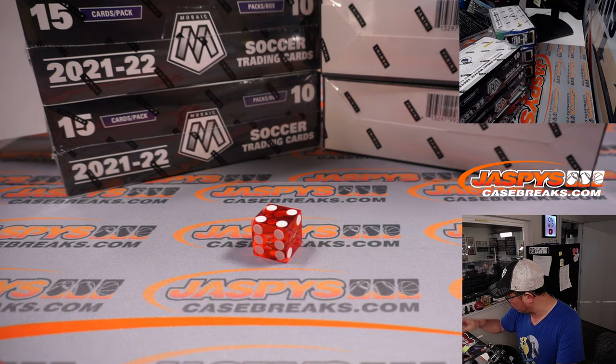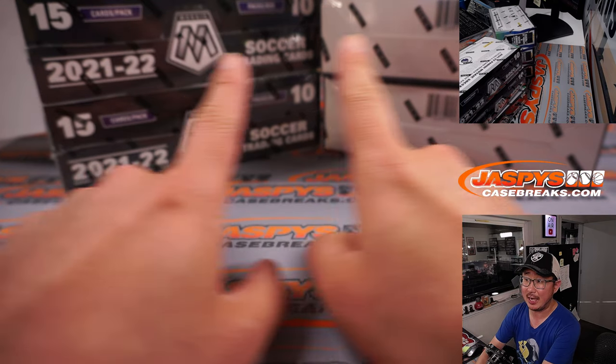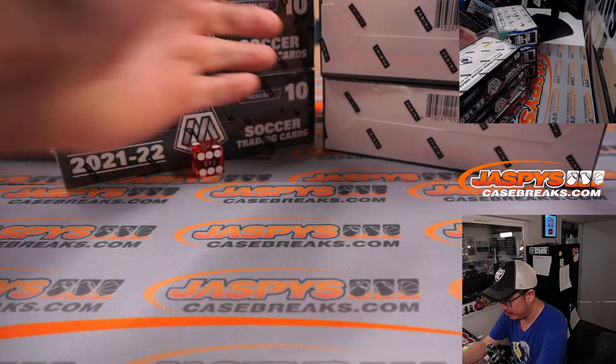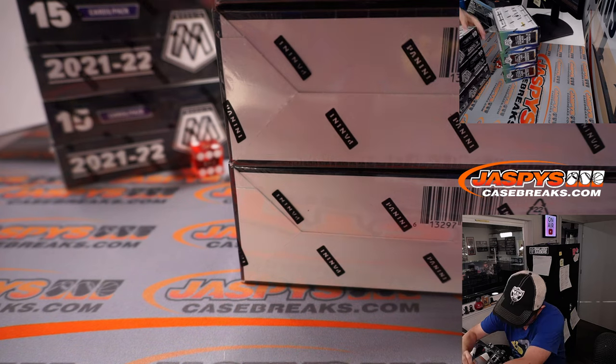Let's use this nice Liverpool red die right there. One, two, three for the left side. Four, five, six for the right side. And it's two — so left side right here, and this side we will save for random team four.